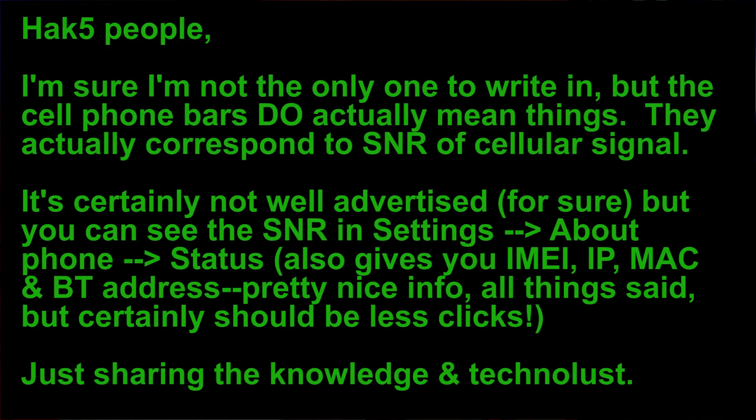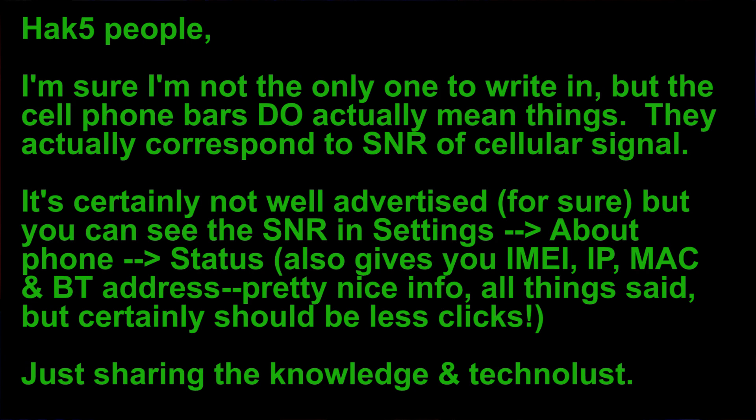So we have some feedback. The first one is from Hack5People: 'I'm sure I'm not the only one to write in, but the cell phone bars do actually mean things.' So if you remember last week, we discussed how cell phone bars don't really mean anything. I feel like it's more of a marketing term — some phones have four bars, now it's up to five, and someone will make one with six. This writer says they actually correspond to SNR — signal to noise ratio — of cellular signals. You can see the SNR in settings under About Phone Status, which also gives you the IMEI, IP, MAC, and Bluetooth address. Pretty nice info — great stuff for debugging.